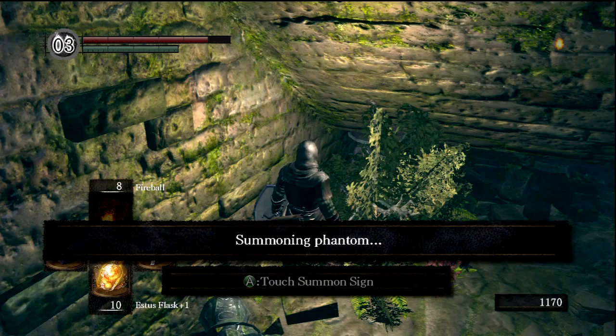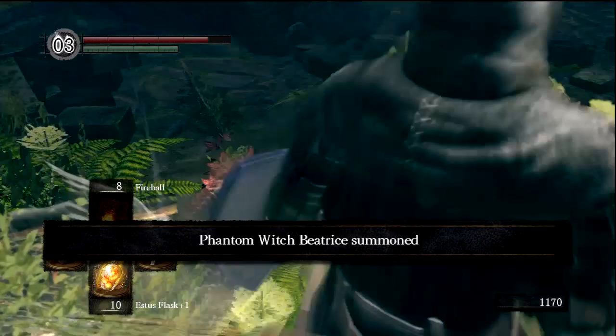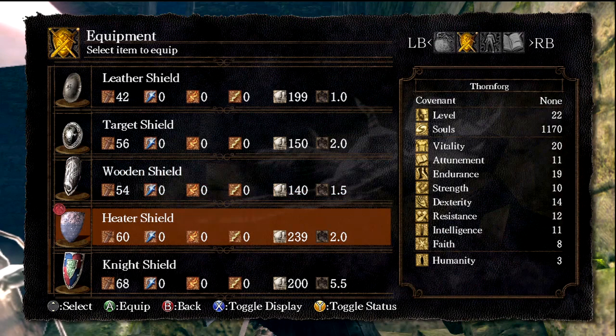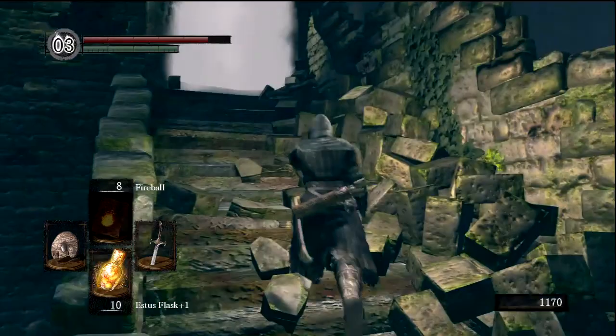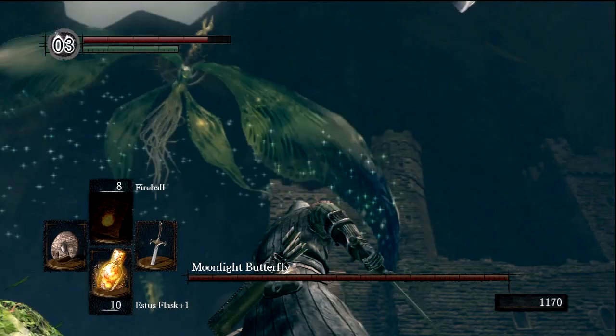There is a summon sign here. This will be to summon an NPC called Witch Beatrice, who is actually extremely valuable for this fight. Plus she looks pretty cool, even though her head is sticking through her hat. They finally rendered in her hat — thank god, I can't see her face anymore. We are going to go up here for a boss fight against an enemy called Moonlight Butterfly. But first, I want to change my equipment because I want a shield with very high magic resistance. 30%, 40% on the wooden shield, 35% on leather, 55% on the cracked round shield. Let's take the cracked round shield — this is one of the few opportunities we'll actually have to use it. Apparently Witch Beatrice makes this enemy a joke, which I'm looking forward to.